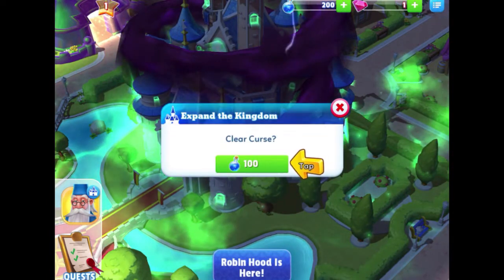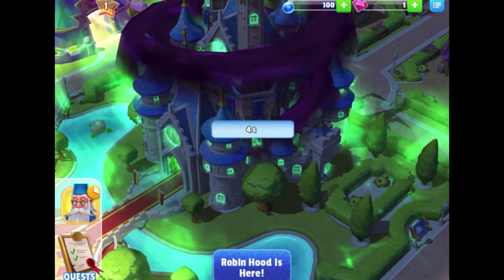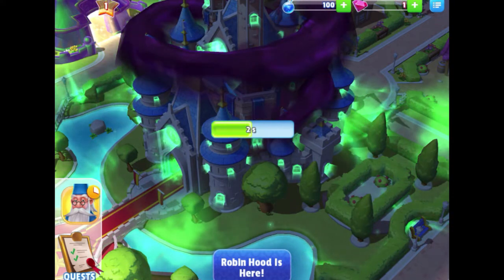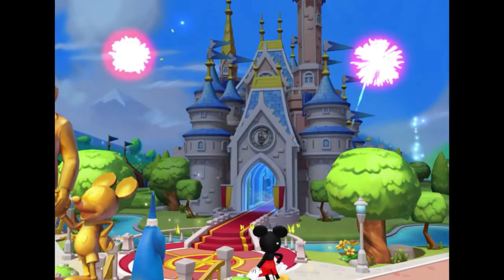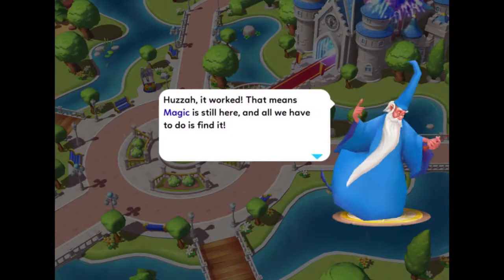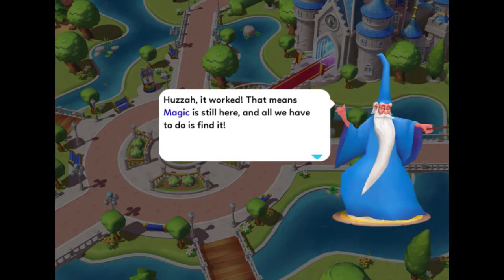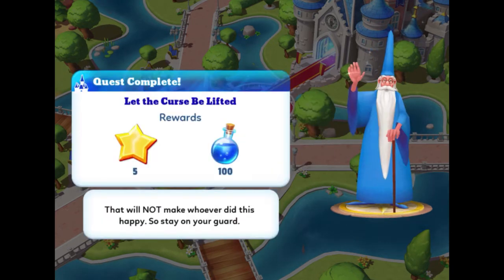We need 100 magic to clear it and we have 200, so we're good. There's a little timer there — nice and quick. I'm going to swipe to clear it. It's looking much sunnier and happier in the Magic Kingdom! Merlin says: "Huzzah! It worked — magic is still here. All we have to do is find it. If we can create enough fun and happiness, we can make more magic, rebuild the kingdom, and clear away the curse for good." This quest is complete — we get five stars and 100 magic.